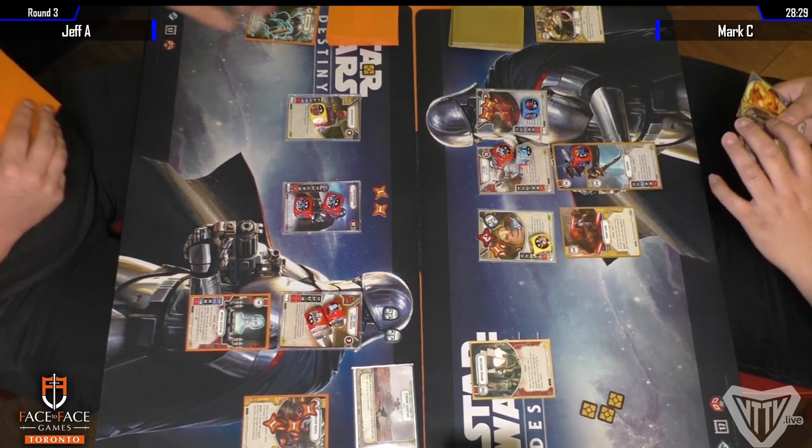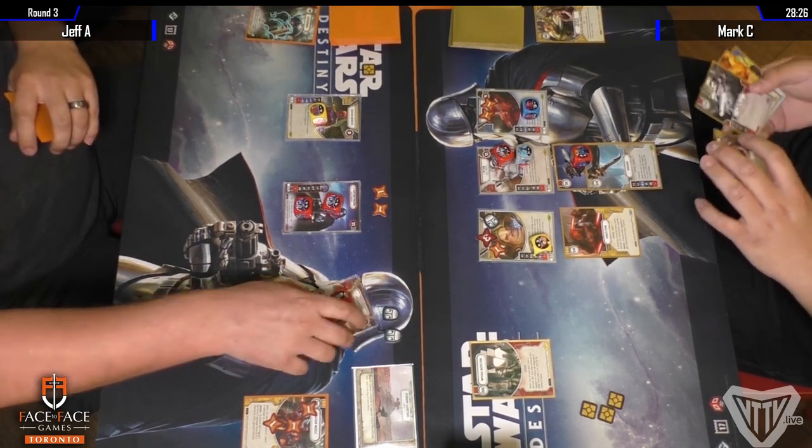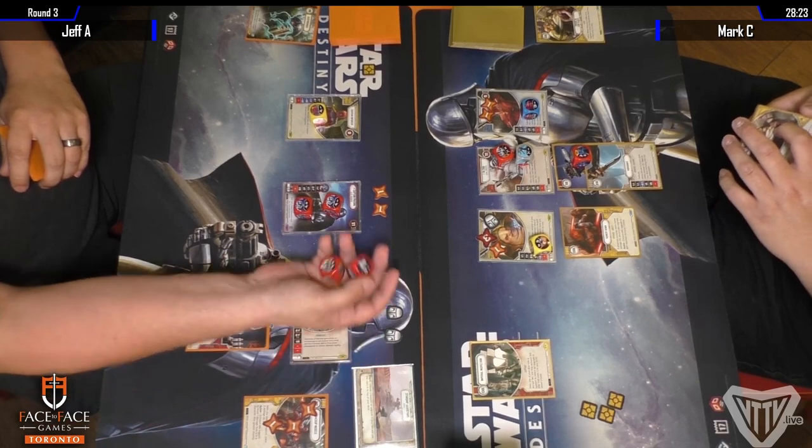Friends in Low Places lets you look at your opponent's hand and discard an event that costs one or zero — so way better than Probe.